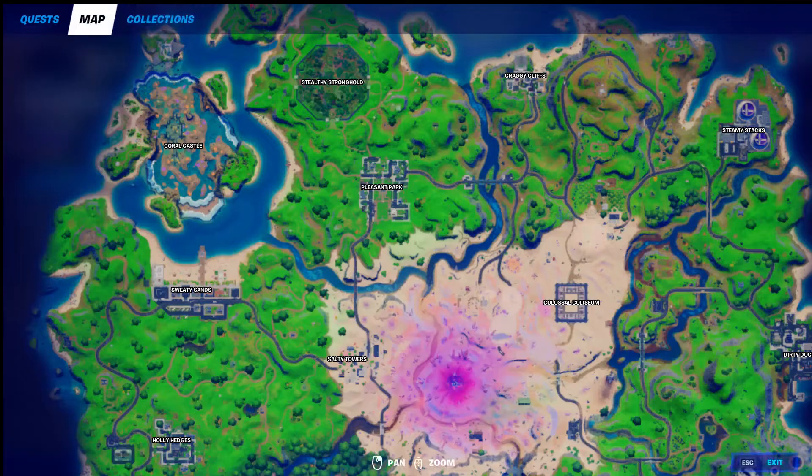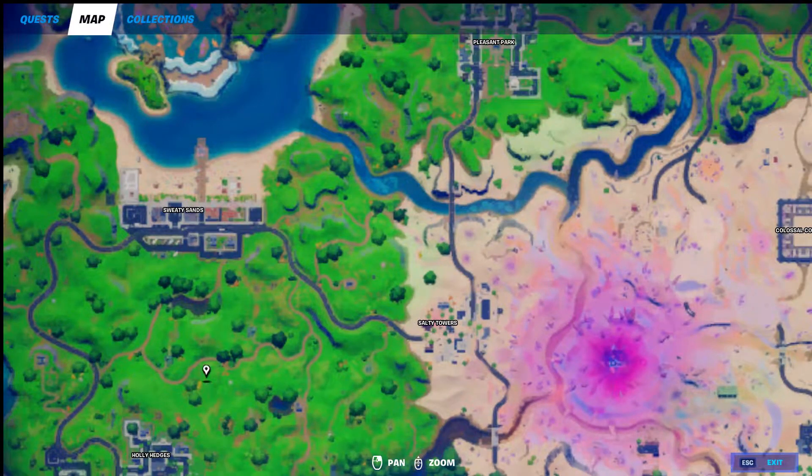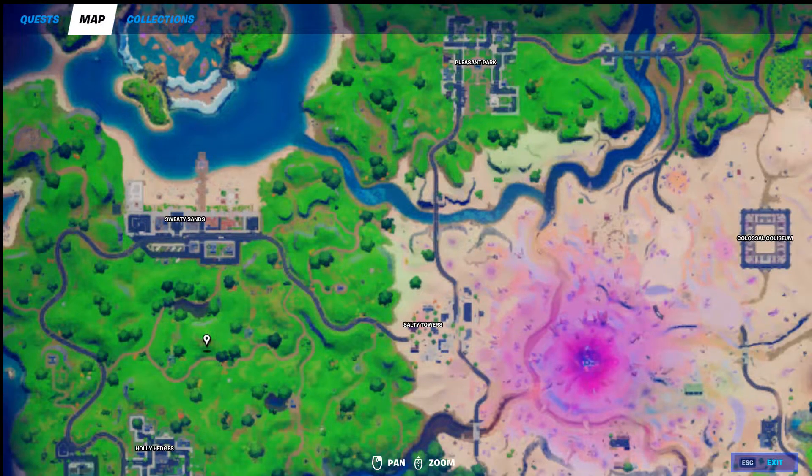I'll show you the Blaze location — boom, right over here. This is where you're going to be able to get that sniper rifle from her. It's going to catch people on fire, which is called the Dragon's Breath Sniper Rifle. So you can find Blaze right there. I'm not sure where the other spot is but find her right there.